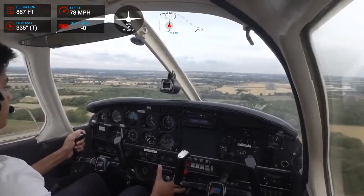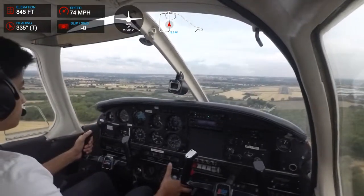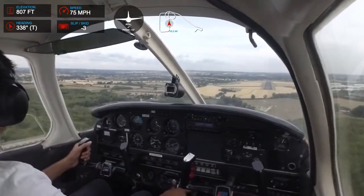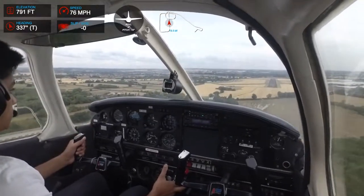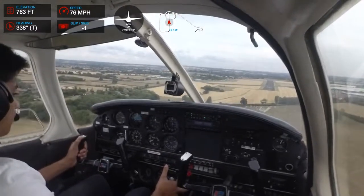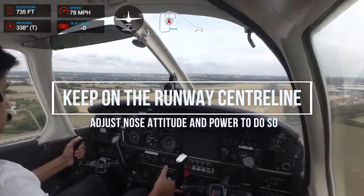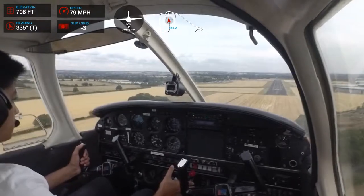Golf Charlie Yankee, final for 36L. Golf Charlie Yankee, runway 36L, touch and go, your discretion, north of Echo 6. Golf Charlie Yankee. So it's north of E6 — pretty much down the runway. Golf Edinburgh Bravo, report final, traffic ahead — Cessna, correction, PA28 on final. We're just doing a normal approach. One white, one red — that means we're on the correct glide slope.